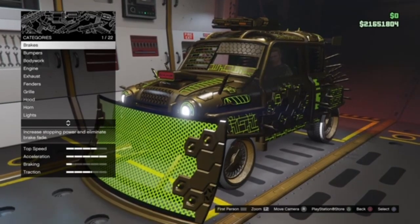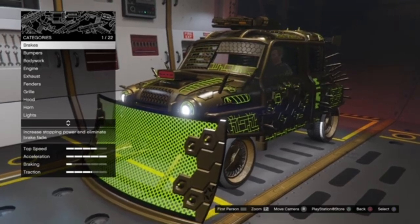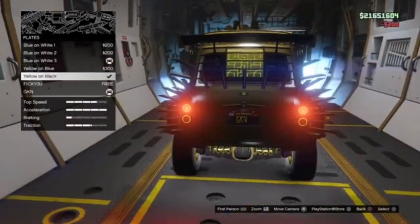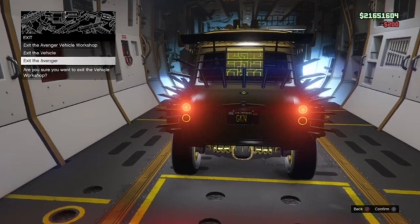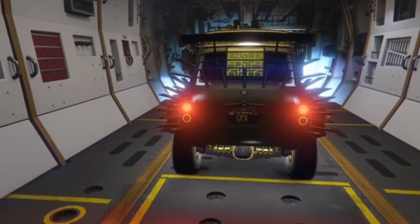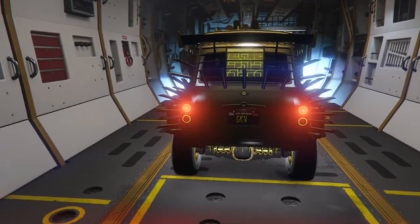First, inside your facility, get into the vehicle you want to duplicate, then press left on the D-pad to enter the Avenger customization screen. Change one thing on the vehicle — such as the plate — it doesn't matter what, just change one thing. Then exit the Avenger. I know the steps look a lot like the old solo method, but this is very different — it's way faster. You only need to do these steps once, and after that you can just sell and make hundreds of millions, maybe even billions.